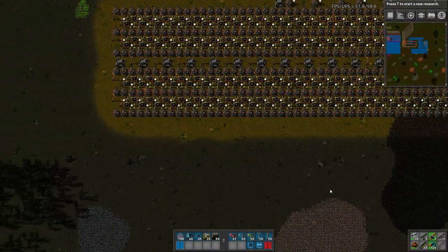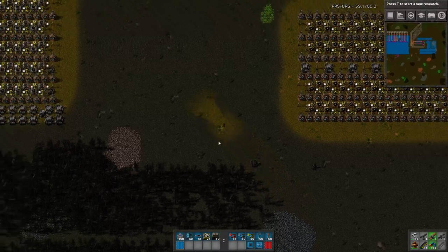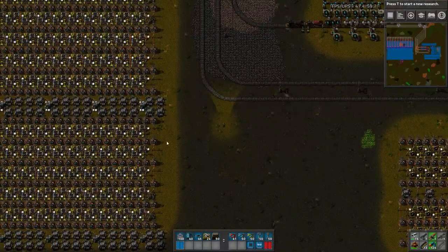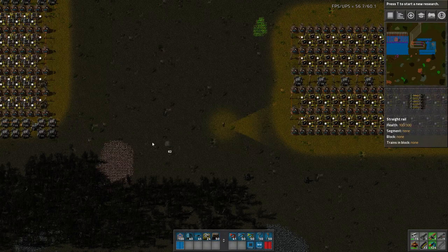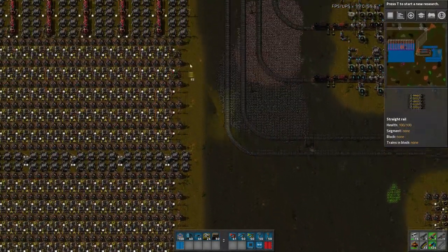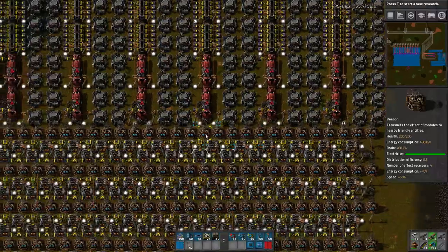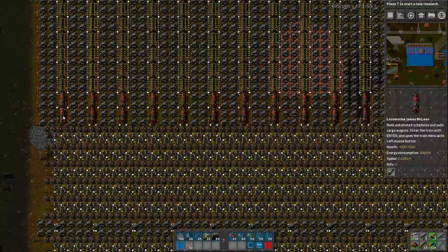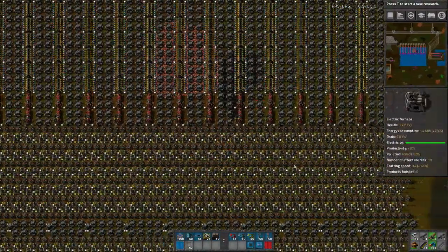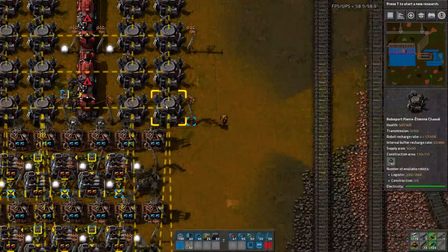The only thing that's missing is a station down here which will have trains supplying the rest of the base with fuel. There will be one train down here with a very short drive to the iron station — it'll start here, go around here, and supply the iron station with fuel. I think I've already supplied a tiny bit because I had some left over in my inventory from building the fuel station. So one of these trains has two, there's four, and another four — I have a tiny amount of fuel already in this station.